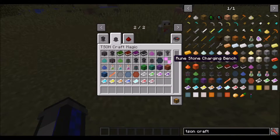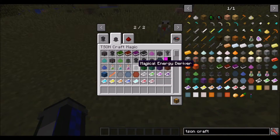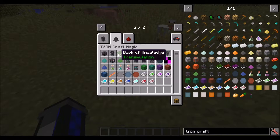So this is the sort of generic TsonCraft stuff, TsonCraft magic stuff - this is where most of the stuff has happened. I haven't textured the runestone charging bench yet. But it is in, because we have runestones now - more than one. You've got Basic, Cave, Advanced Cave, and Magmite. And they do different things currently.